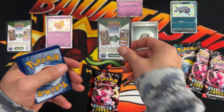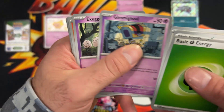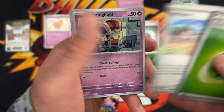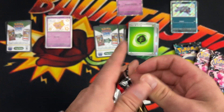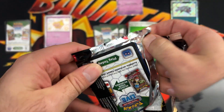I hope everyone gets to open lots and lots of the Paldean Fates set. Gimigul, Execute, Charcadet, Des Moines Backpack, Primate, Artisan, Gimigul Reverse, Noibat Reverse, and a Mimiku Hollow. What I've been told is those SARs are very hard to come by, so let me know if you guys have seen some openings of people cracking them — that'd be really cool to see.